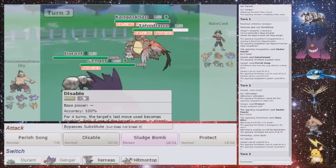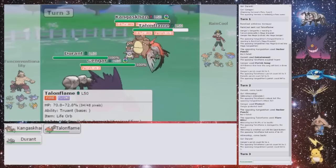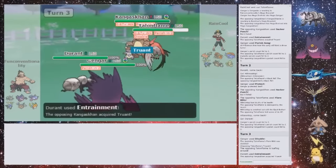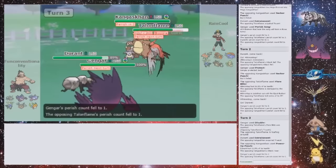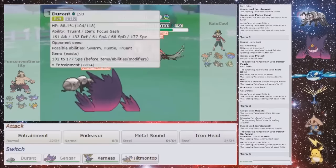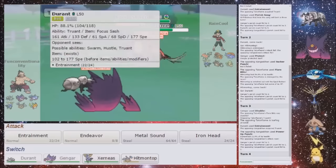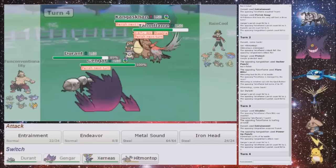Yeah, it doesn't really matter. Disable which one? Yeah, disable the Talonflame, I guess. He's loafing around — he is going to attack Durant, which is the smart play. But he Truanted him before, so he should not move this turn. That should be the right way around. Durant's not going to move this turn, but I do want to leave it in because he can still Brave Bird me and my Sash has been broken now. But I've got decent defense — I shouldn't die to a Brave Bird. He was Light Screen, okay.